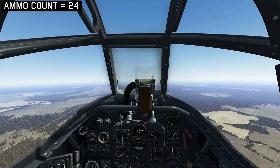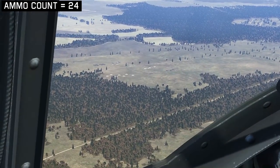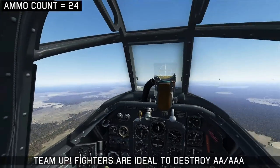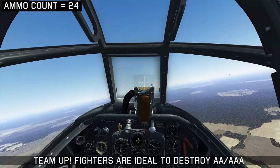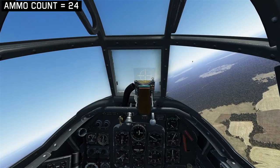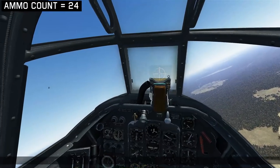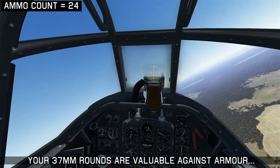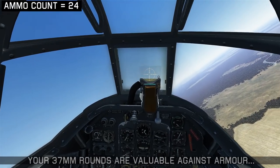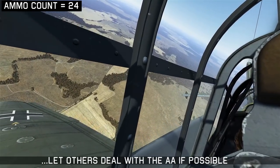We're in the game now, and the convoy area is over to our 10 o'clock low. It's going to be a line of tanks and trucks moving along the road, defended by multiple AA. What we want to do is team up with fighters, because they're ideal to destroy the anti-aircraft emplacements. I have two 109s here that are going to help me out. Your 37mms are valuable, so you really want to keep them for use against armour. If you spend them against anti-aircraft, it can be a waste. So let others deal with the AA if at all possible.